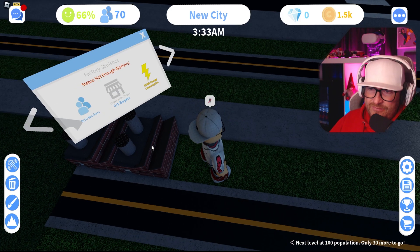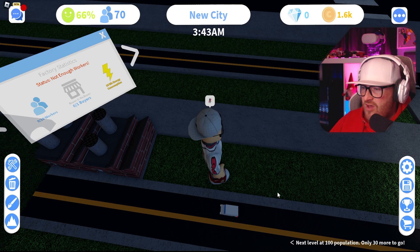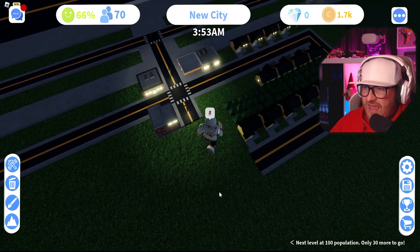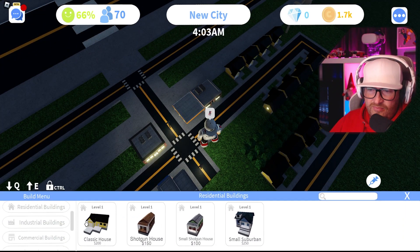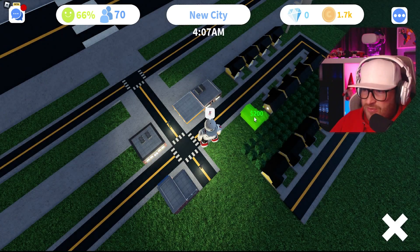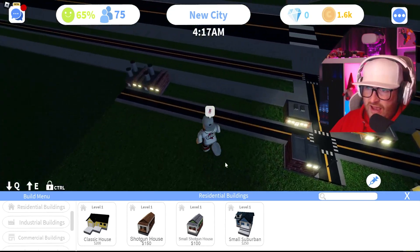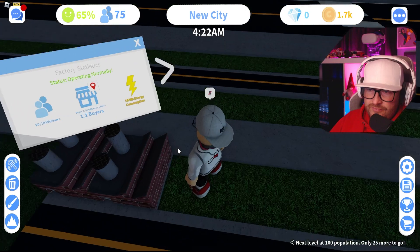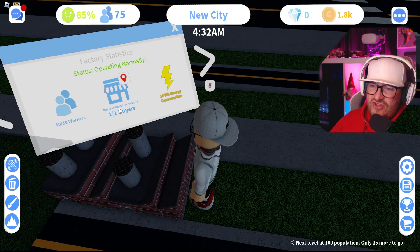The gas station has nine workers but no buyers — not enough workers apparently. Maybe that was a mistake on my part. It needs another house — let's put a house down and then they'll be happy. Let's put one down here so it's mirrored. Hopefully that's enough to get this working.